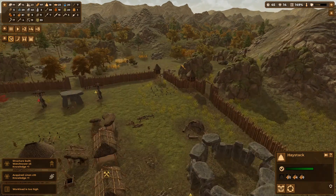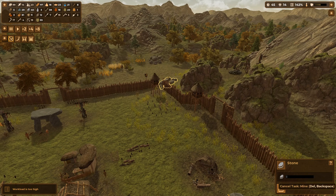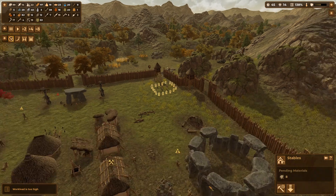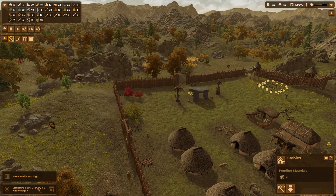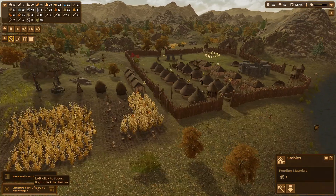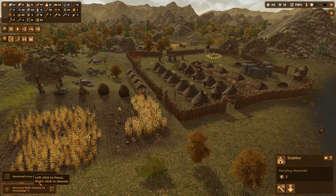Let's go back down here and mine out that last little bit of stone — I want to put that as a priority. Get them building that up — awesome. Four granaries have been built — stunning.